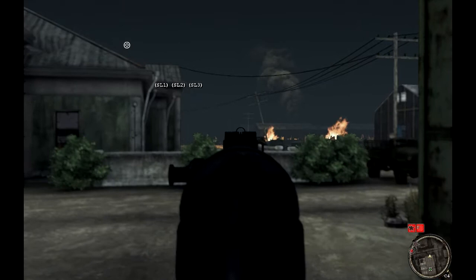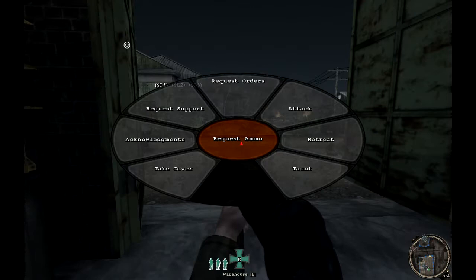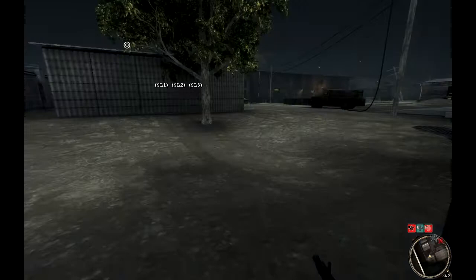You can also dial in the range of your weapons. For this submachine gun it only has an effective range of 200 meters, and you can use your scroll wheel to zoom through the ranges. There is also a command rose — if you press the B key you can bring up basic voiceover commands.